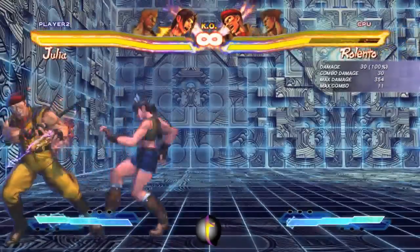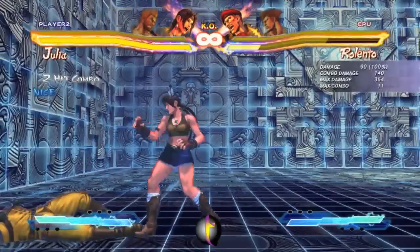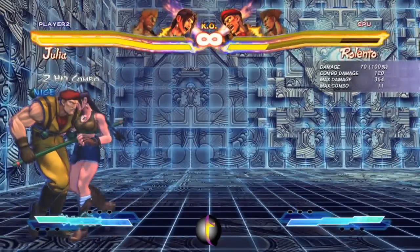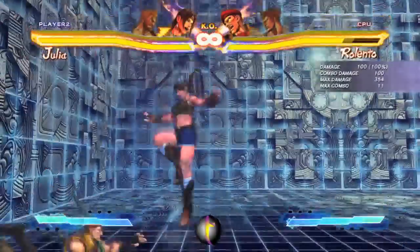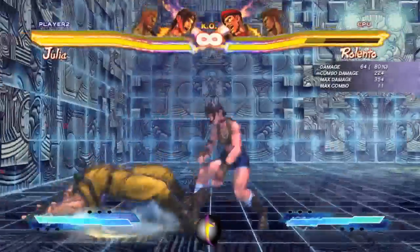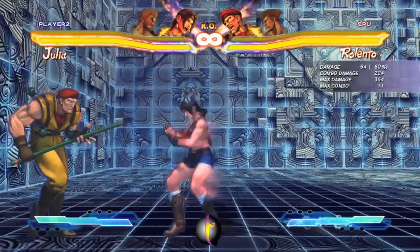There's also a follow-up — that's not special cancelable or anything. But there is another follow-up you can do: you can do double light punches into medium kick, and that is special cancelable. So you can do something silly like that, you know, go for some silly mix-ups or something a little more consistent. This target combo isn't too good, but it's nice to remember.